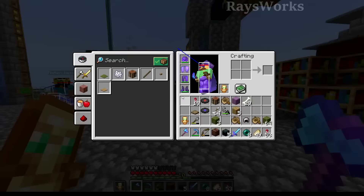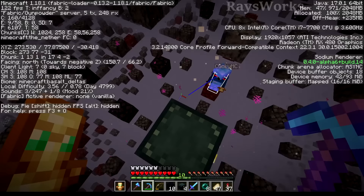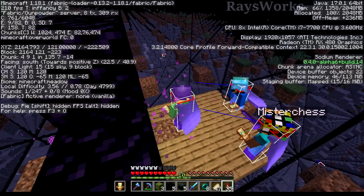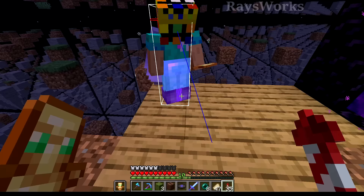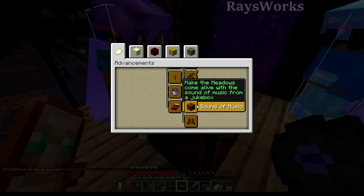Now we just need to find a meadow to play our disc in the jukebox. We located a meadow right here at these coordinates in the overworld, so let's place down a nether portal and see if we can get this advancement. We are out here and F3 confirms it is indeed a meadow — you can see the terrain, different flowers and everything. We got ourselves our jukebox and music disc, and we got the 'Sound and Music' advancement. Make the meadows come alive with the sound of music from a jukebox. Another one completed!